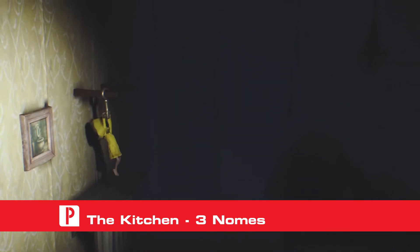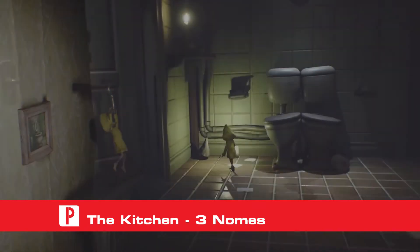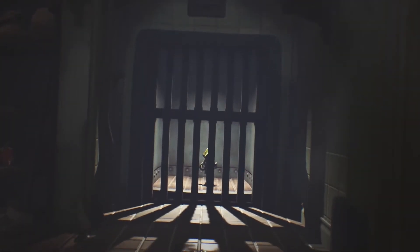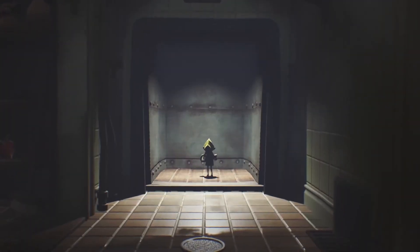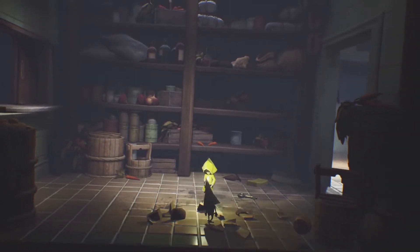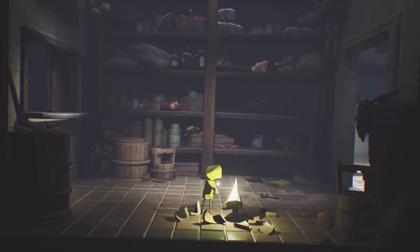After picking up the key, go back into the bathroom on the far right to find a gnome to the left of the double toilets. After picking up the key and heading into the elevator, instead of continuing to the right to unlock the door, go left into the pantry to find a brown jar on the floor. Pick up and break the brown jar to find a gnome.